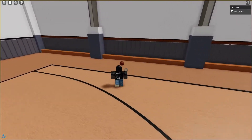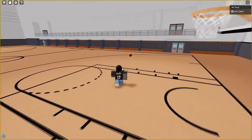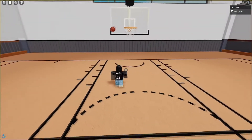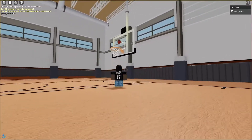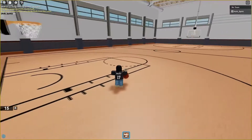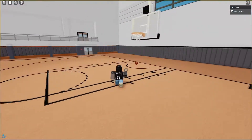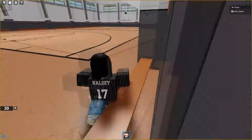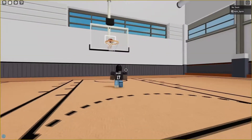Imagine shooting free throws — I'd be horrendous. Can you run? Oh my god, imagine I make the half-court shot. They added a running mechanic. Oh my god, I gotta turn the power down — that's why I'm missing my layups. Around 30-ish for mid-range. I like how they let you change the power of your shot — that's kind of cool.